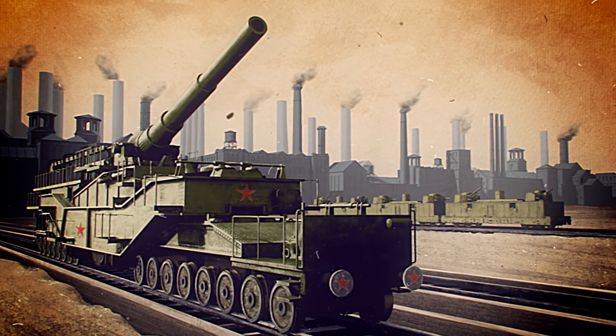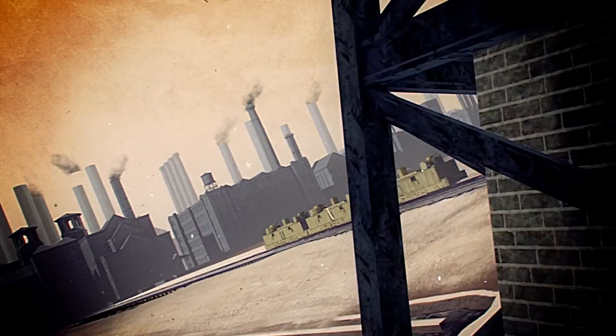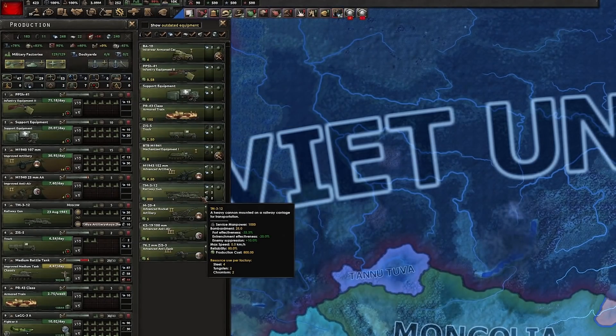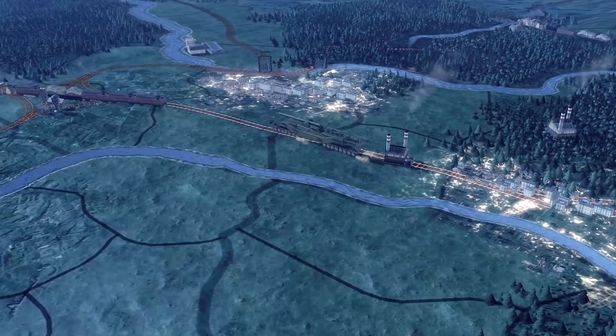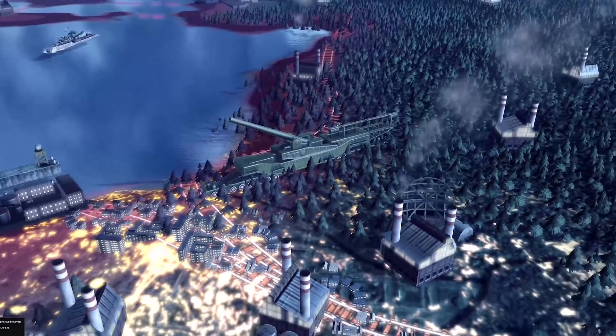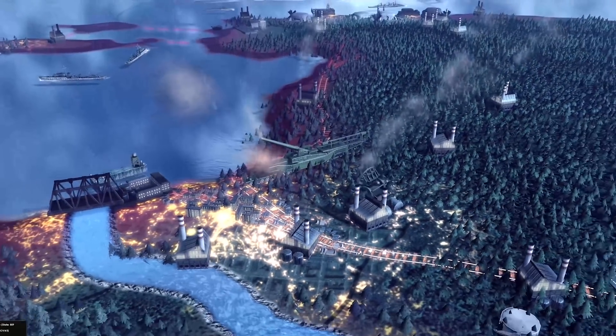The railway guns are something to give you an extra punch against enemy fortifications or enemies that are very dug in. You can research armored trains and from there you can research railway guns, build them and then move them through the railway system. You can attach them to armies so they directly support armies in combat.